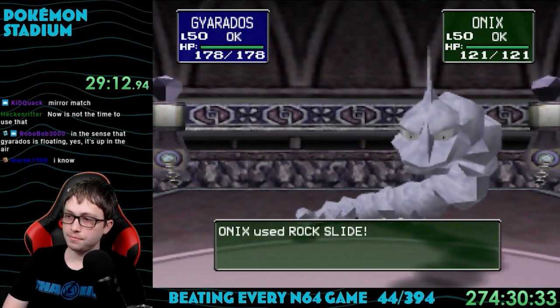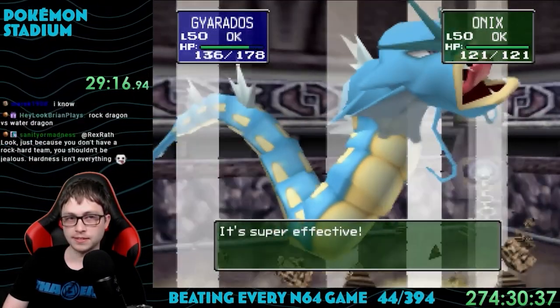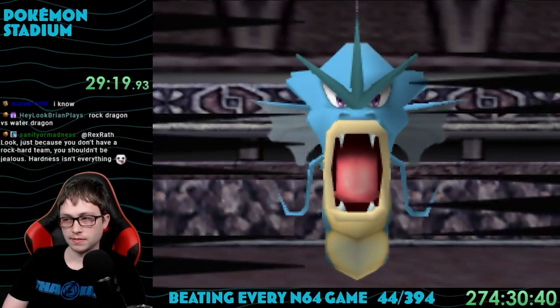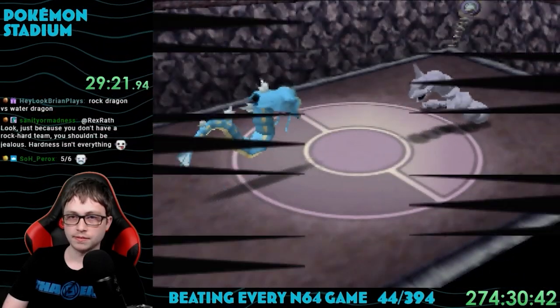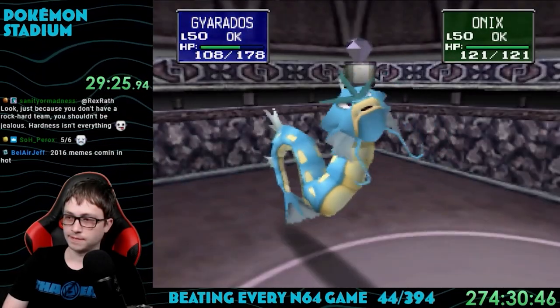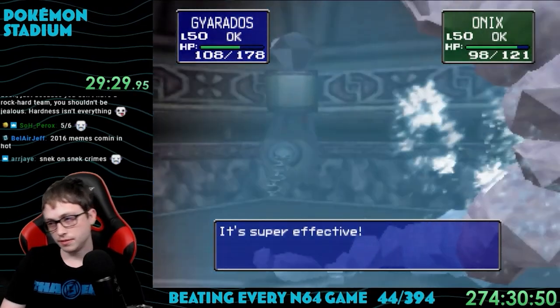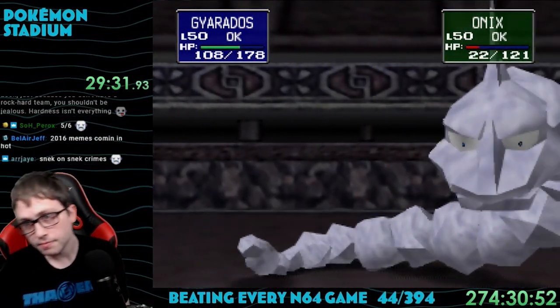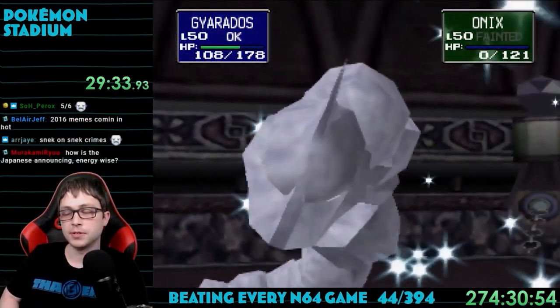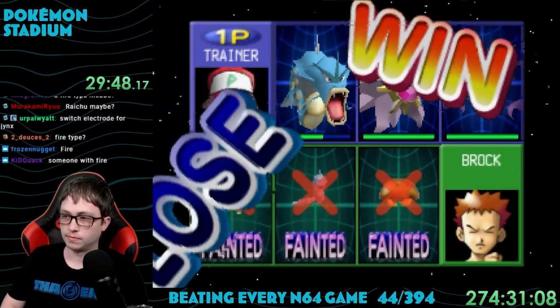Electrode isn't as strong this time around because there are just better options available. Brock sent out Cubone, Kabuto, and Onix against my Gyarados — Gyarados absolutely destroyed this team. The animation for Hydro Pump is kind of underwhelming honestly; it was this crazy massive thing in the Game Boy games but now it's just one single burst of water. First gym down.